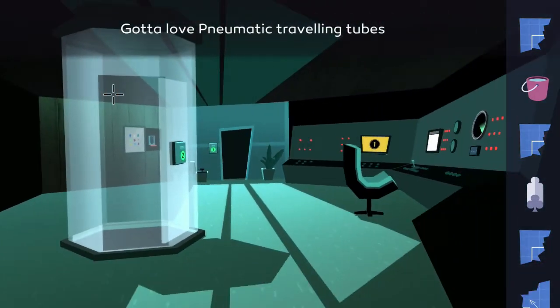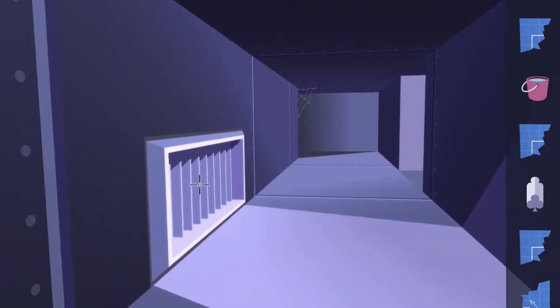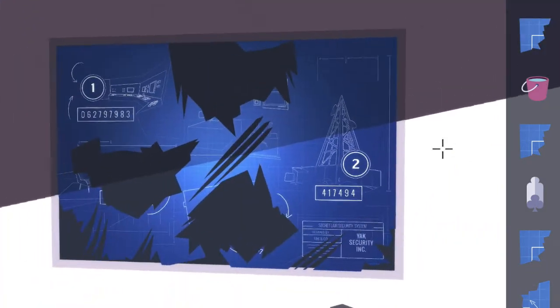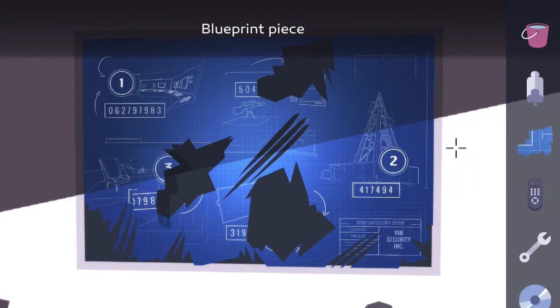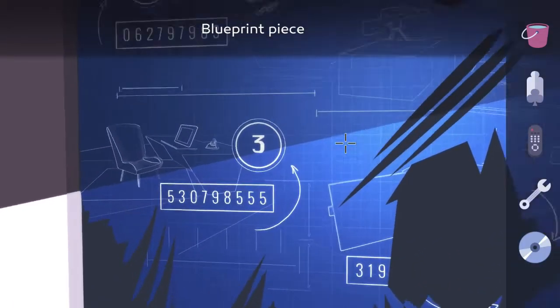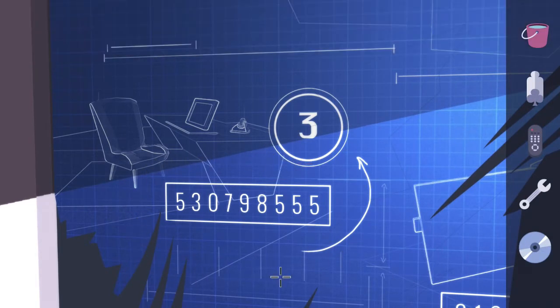Exit out of the bedroom and head back downstairs to the lobby with the fish tank. Interact with the fish tank to go back to the underground area, then keep going backwards until you reach the room we started chapter four in. Interact with the blueprint on the right wall, start placing the blueprint pieces, and now you have your code to unlock security access level three. Mine is going to be different from yours, so make sure you are writing down the one showing on your screen.